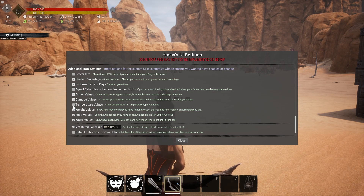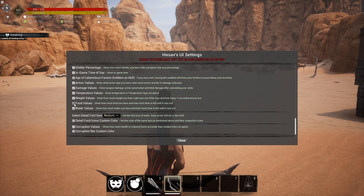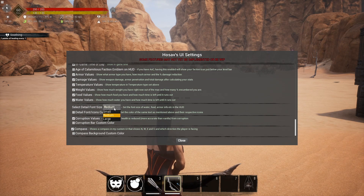You have temperature values you can toggle on or off. Weight shows how much you're carrying, your total weight capacity, and the percentage of how full it is. Food and water values show a little stomach icon with the percentage and tick it down in real time. Water display is also available.